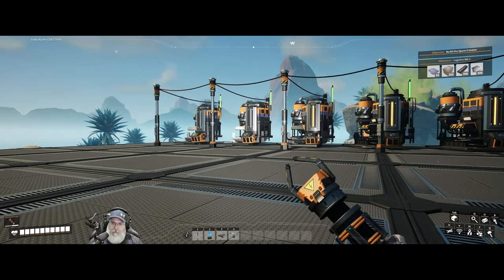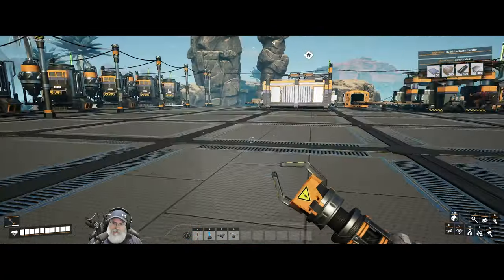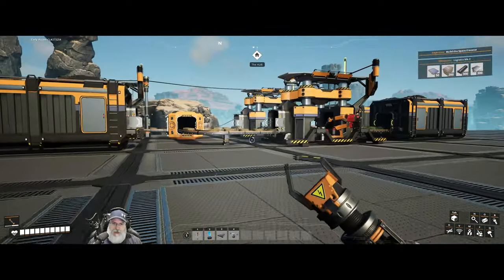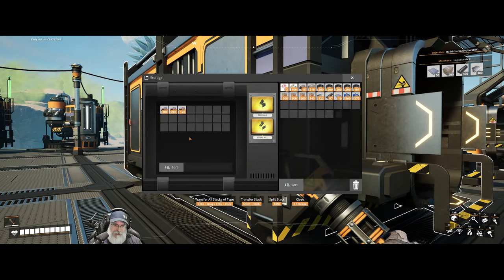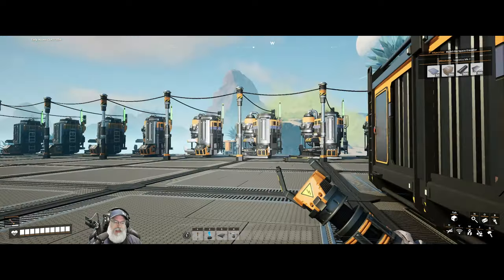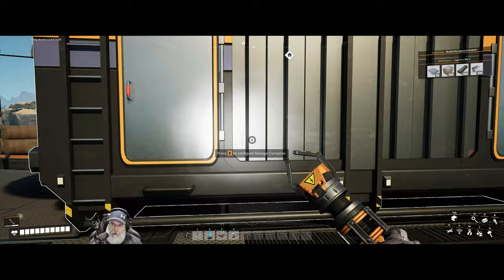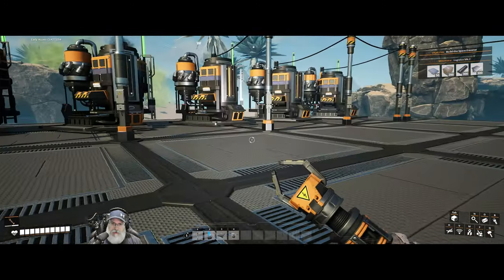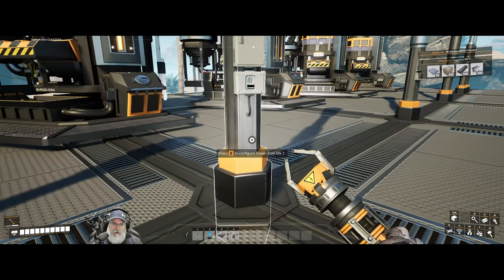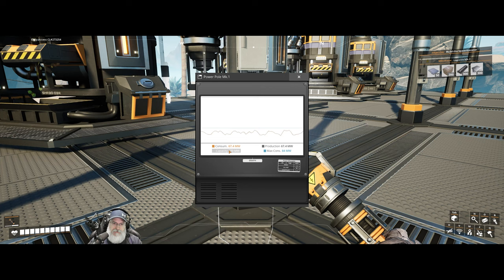They all have some biomass or biofuel in them, but they're not all completely filled up yet. I'll just periodically come over and keep filling these up until eventually we get them all maxed out. If we take a look at our power stuff here, we have a total capacity of 270 megawatts with these nine burners.